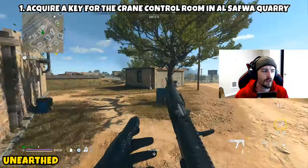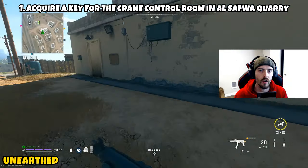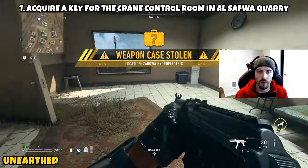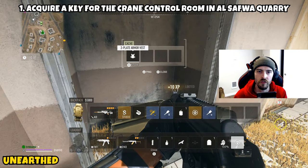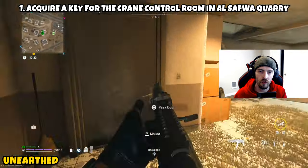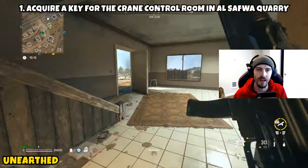Alright, Part 1 is asking us to acquire a key for the crane control room in El Safran Quarry. Now this is going to be a little bit luck based, but there are multiple ways you can come across this key. I recommend going for HVTs, looting around the map, and hoping that you come across it. But if you are an owner of Modern Warfare 2, you actually have access to the Crown Faction. You'll want to get to Crown Tier 2, and the sample platter mission will actually give you a crane control room key as a reward.